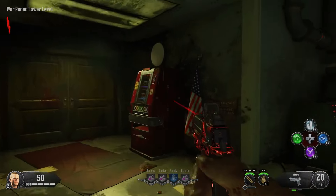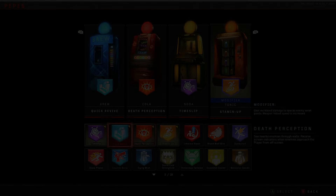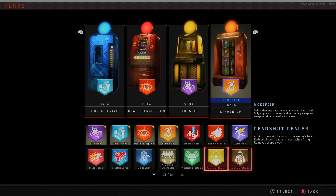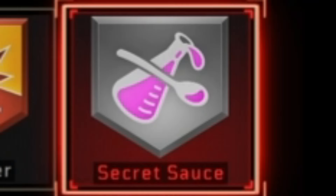What if I were to tell you there is a way to change your perks mid-match, and that despite only having 4 perk locations, all 17 perks can be bought? Notice I said 17 — there are 18 in the game. That's because that one extra perk is the method of getting any perk you want in-game: Secret Sauce.